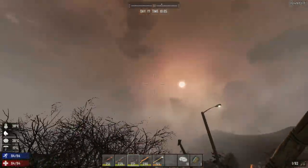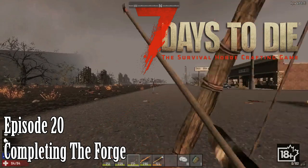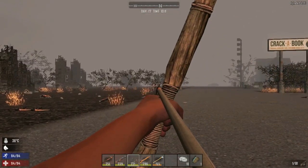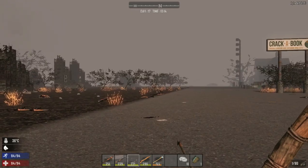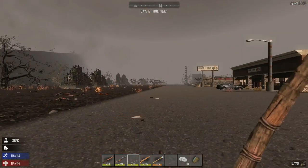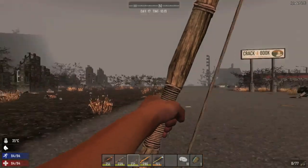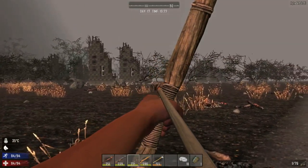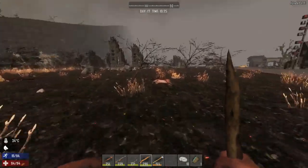Welcome back to another wonderful day of Charlotte's adventure - Seven Days to Die. We're taking out zombies with the bow here. One shot, trying to aim right. Come on, put your head up. There we go, that's what I wanted to do.